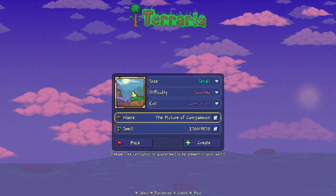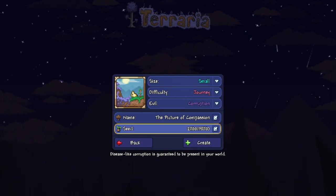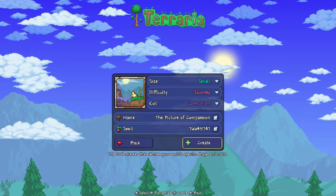The name of the world and the picture of it can be whatever you want — it could be purple, you can call your world whatever you want. The name of the world does not affect the seed. What does matter is the seed number — this is your specific number to make the specific world. The seed number is 7664517477. There is the world number right there. That's all your info — the seed number will be down below.